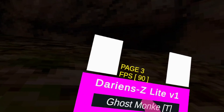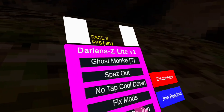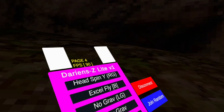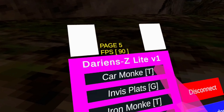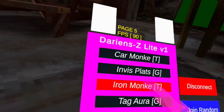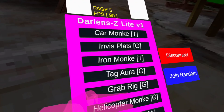We also have disconnect and join random, ghost monkey — you have to be in the server for it — spazz out, no tap, pull down, fix mods, break rig, beacons, head spin, excel fly, low gravity, T-fly — I don't think that works — car monkey, pin this platform, pine monkey, tag war, grab rig, and helicopter.